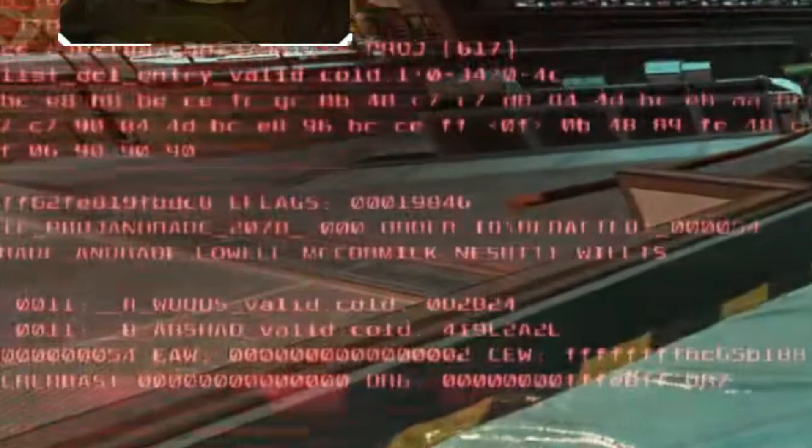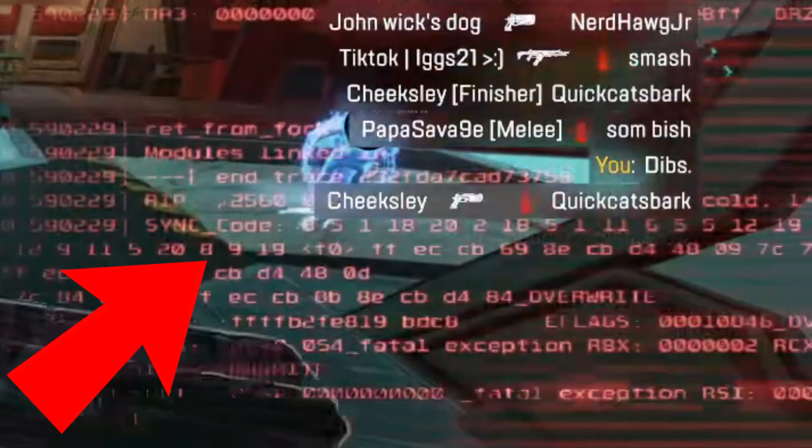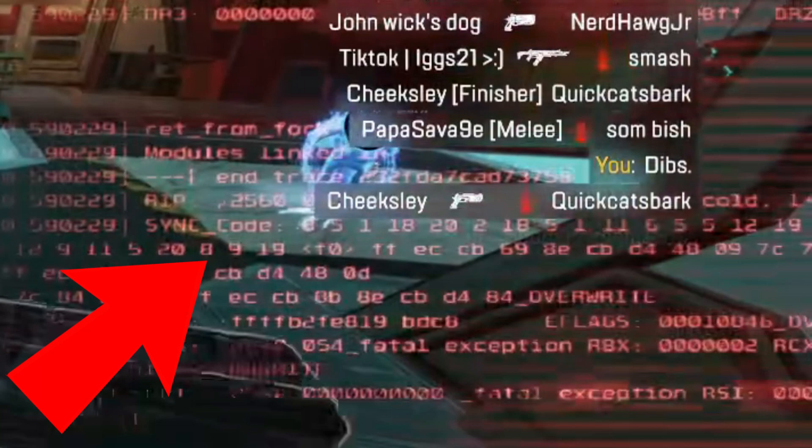I'm not sure — let me know if you guys recognize these names. And then there's something cool to the right of it: it seems like it is a sync. Somebody's trying to sync a code to it, and then there's a word saying 'overwrite.' So maybe it's somebody hacking. It also could be related to Loba stealing his eye.